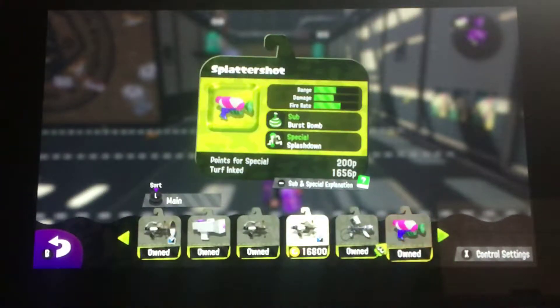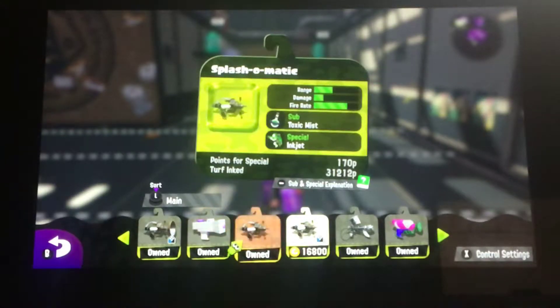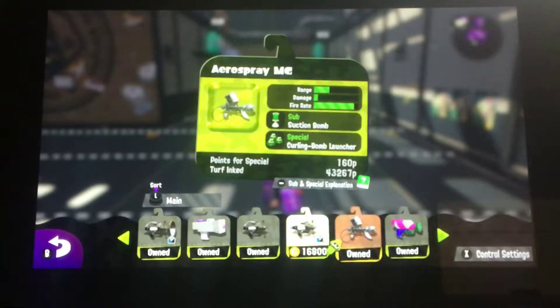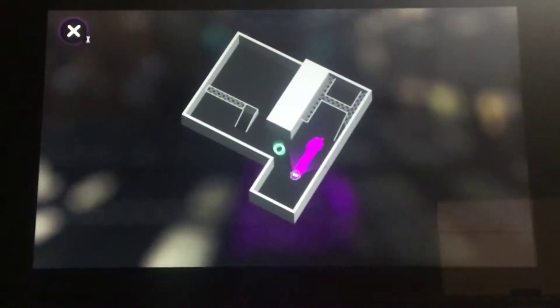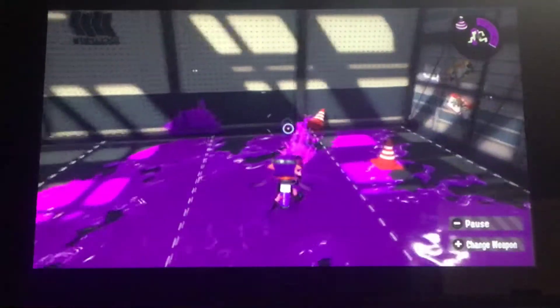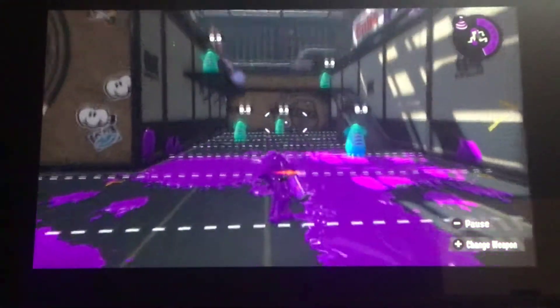Now I'm going over to the Splattershot. It has a different range than the Splattershot Junior — a bit more range. The Splattershot has more damage and a little more range, but the fire rate is the same. This one comes with a splashdown special and has burst bombs as the sub. You can throw them — they take up less ink, so you can throw them quickly after each other.